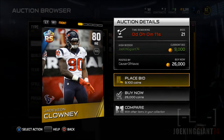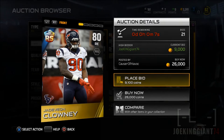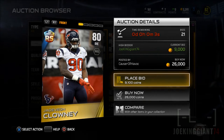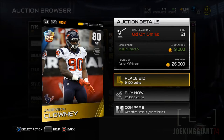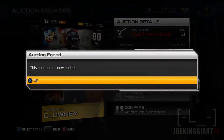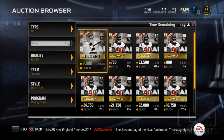I want to get the run-stuff version because I don't want anybody running any counter or misdirection plays on me. If you guys remember my first round playoff game, I faced a guy with Adrian Peterson — he did a counter to the left and took off. I don't want that to happen again.